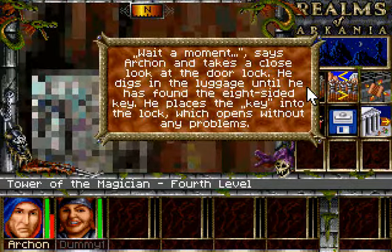Let's open the store. Ashen takes a close look at the door lock, digs in the luggage until he has found the eight-sided key, places the key into the hole in the lock, which opens without any problems.